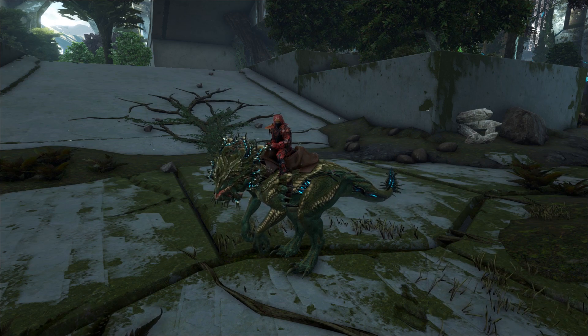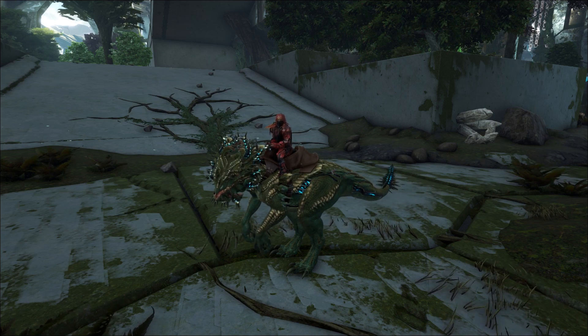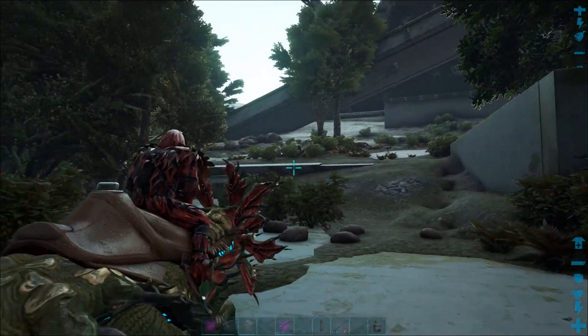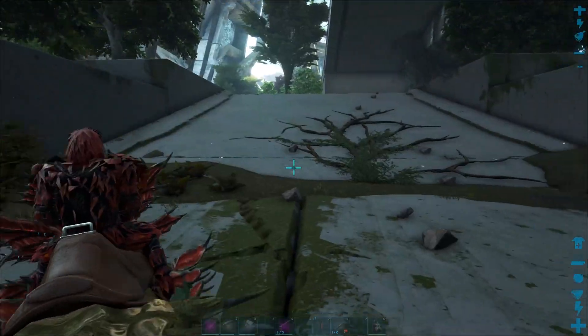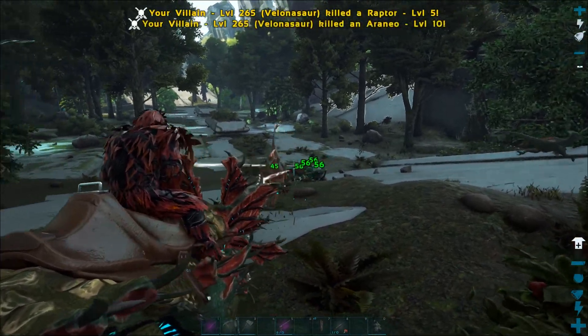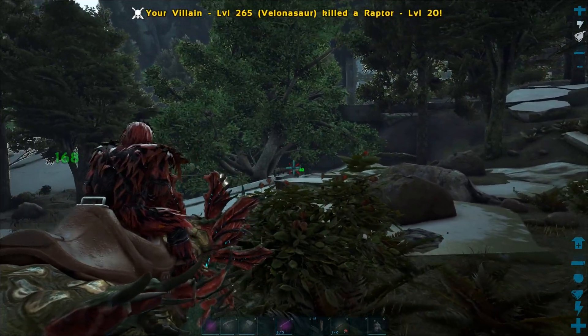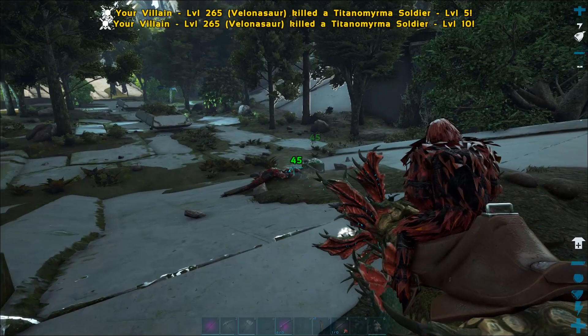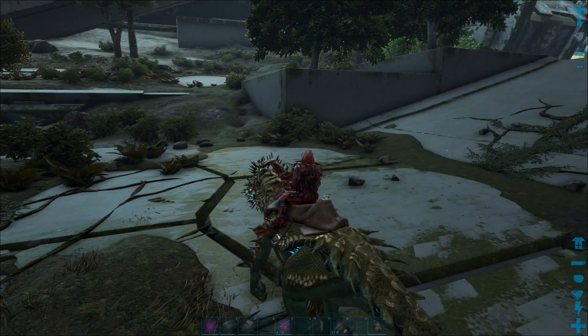Hi guys, so it's time for another Extinction-specific taming guide. This time it is the Velonasaurs. These guys are basically walking Gatling turrets. If I go into C mode by pressing the C key, I'm going to show you the sort of damage they can do. There's a pack of raptors here and as you can see they're just absolutely making mincemeat of them. He absolutely nuked that set of raptors, and they can potentially do that to you in the wild with that spike turret attack, which obviously makes them quite dangerous.